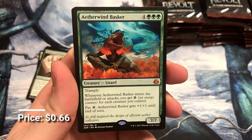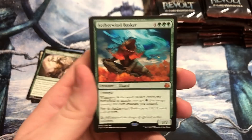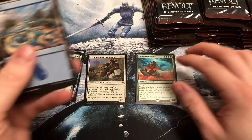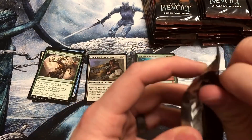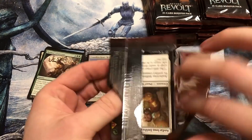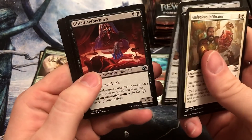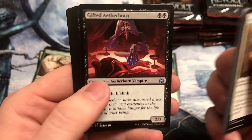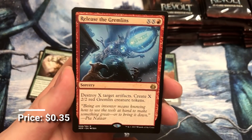We got our first mythic, the Aetherwyn Basker — big fat lizard man. Not bad. Keep thinking we have the Gearhulks, but that is Kaladesh. What are the other mythics here? We're going to find out. Gifted Aetherborn — this was a pretty solid card. And then we got Release the Gremlins.